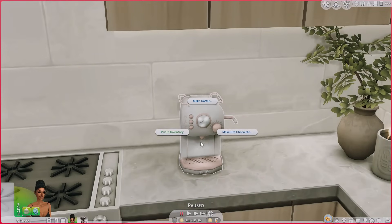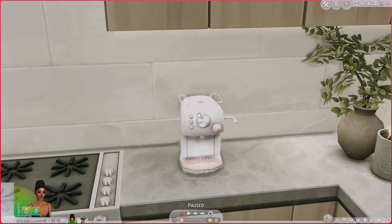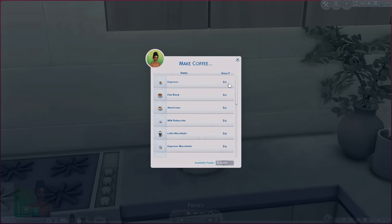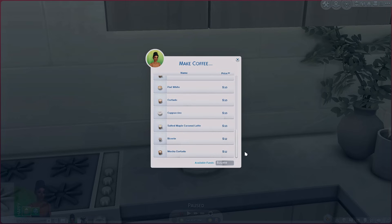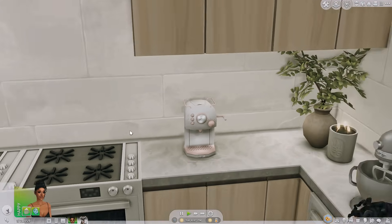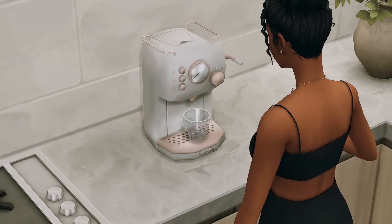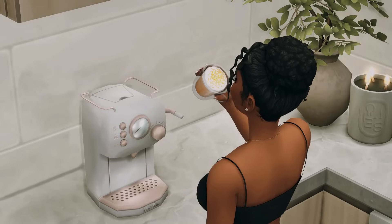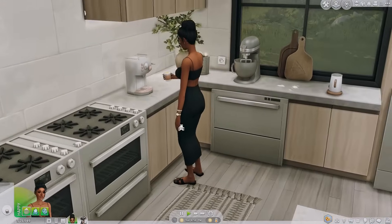Another thing I love about this mod is there's a hot chocolate add-on, so these two mods work hand in hand. You can make all the drinks from Get Together plus more — and if you have Granny's Cookbook mod, you can get latte recipes too. We're gonna make the salted maple caramel latte, and just like that she has a latte in seconds. Love this mod so much.